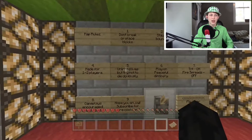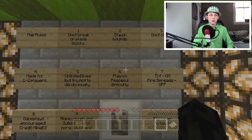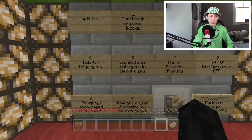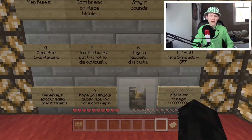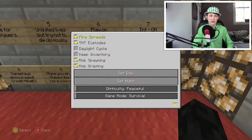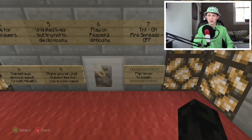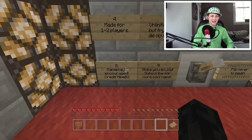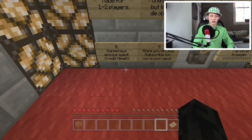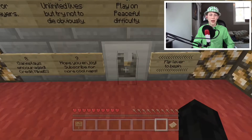We have a lovely green ceiling, but let's go ahead and read the map rules. One: don't break blocks. Two: stay in bounds. Three: don't cheat. One to two players, unlimited lives, play on peaceful. TNT on, fire spreads off. Is that correct? Fire spreads... I really hope that wasn't important that it stays off. Watch me get to the map and she's like halfway burnt down. Gameplay recording encouraged. And then hope you enjoy - subscribe for more cool maps and flick lever.